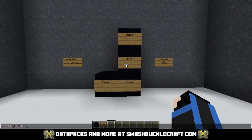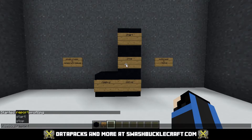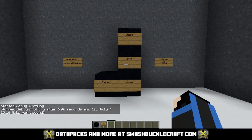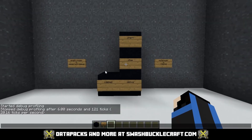So jumping right into debug — you can do debug start. It's going to tell you as the person who ran the command when you started, when you stopped, and it's going to show you what your TPS, or ticks per second, were during that time. The max it can be is 20. It can go slightly over 20 as a reading, but 20 is the actual max. So if it's around 20, a little above or a little below, you're pretty much good to go.